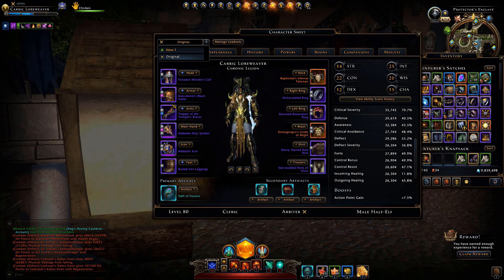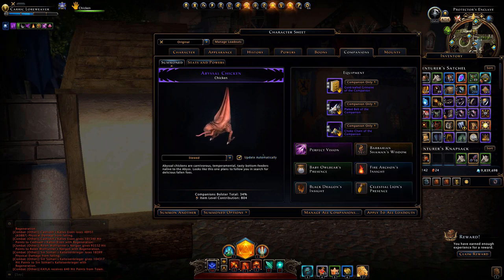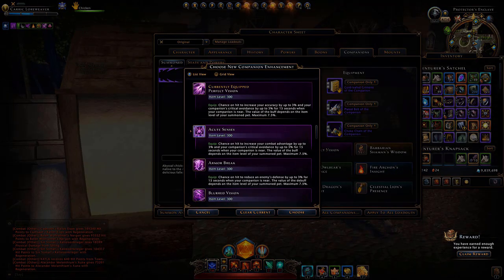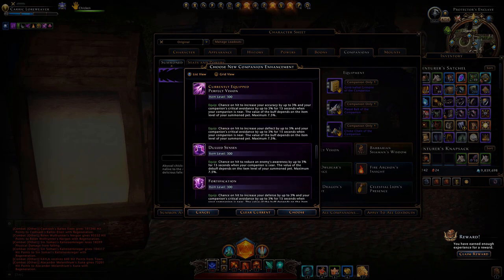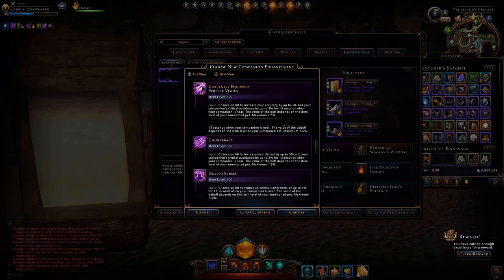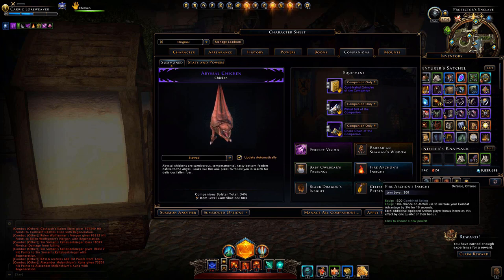Your companions also have an impact on your abilities. You can check out my video on whether you should use an active or augmented companion for more information. You can select different companion bonuses that help support the stats you need. Your companions don't have to be your active summon to give you bonuses — I currently have Perfect Vision equipped here. You can change this by clicking and choosing a different companion enhancement, which will impact the stats on your main character sheet.